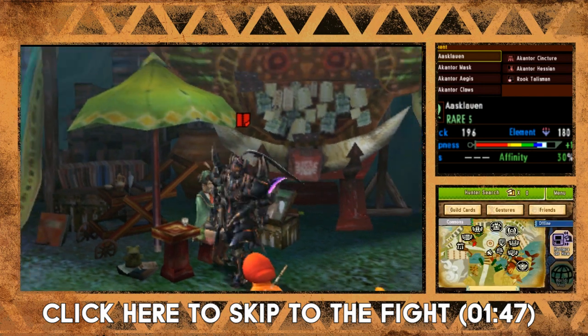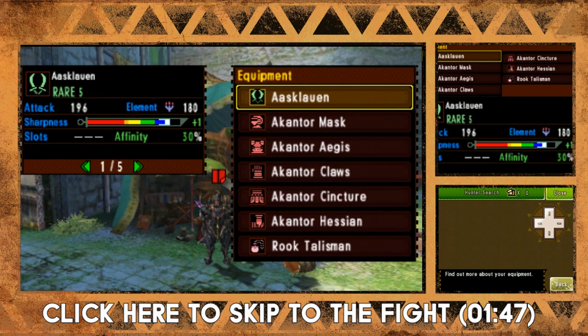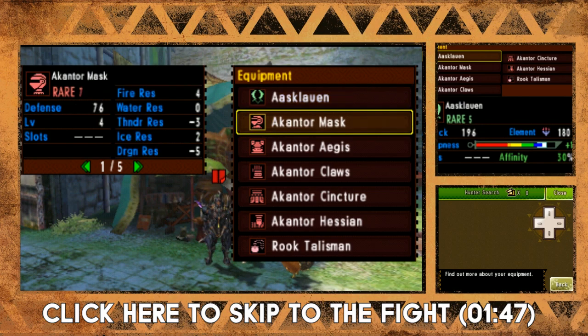I'm going to show you what gear I'm using. I have the Akantor dual blade - actually it's the Gore Magala high rank dual blade, so it has dragon attack on it, which the pink Rathian is weak to. That's why I'm using this. I would have the next dual blade in line but I cannot for the life of me get a Shagaru plate - that desire sensor, man.